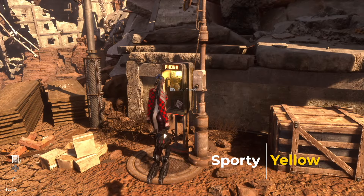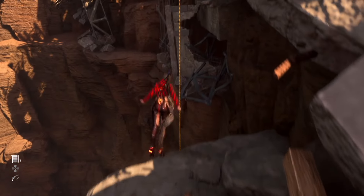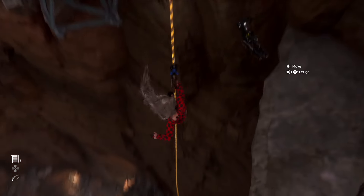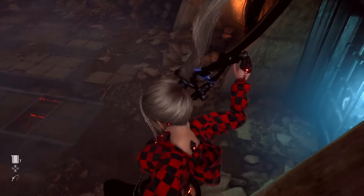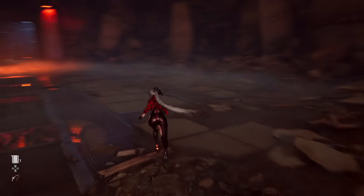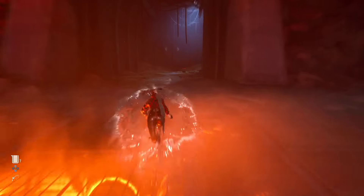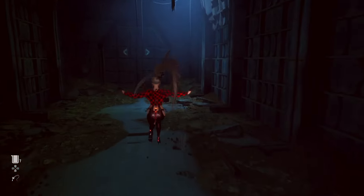The Sporty Yellow suit is locked behind a Brute. When you drop down into this pit, there's going to be a monster of a Natiba waiting at the bottom. As soon as you beat him down, you can go through these doors back here. Your Sporty Yellow suit is going to be right here in this box, and this thing looks kind of clean.